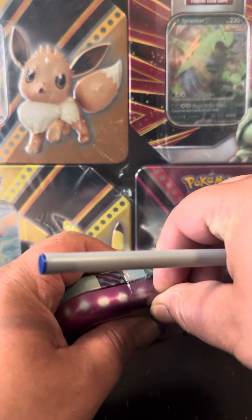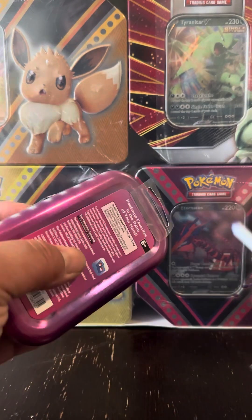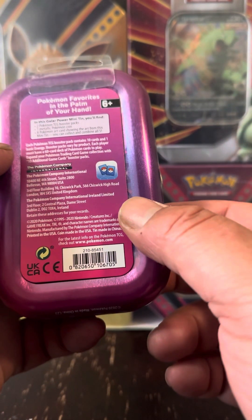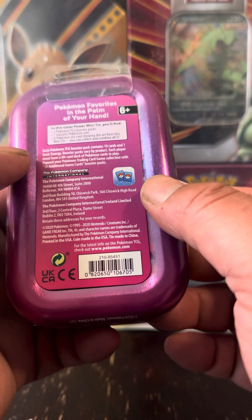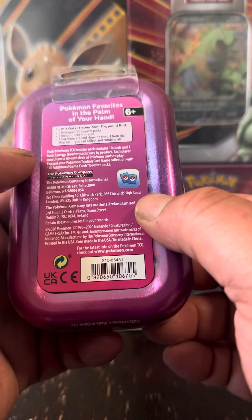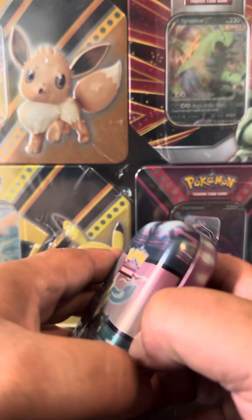I did a little research and it may go as far back as base set Sun and Moon. So let's read a little bit of it. It says each Pokemon TCG booster pack contains 10 cards and one basic energy. In this Galar Mini Tin, you'll find two booster packs, a metallic coin, and a card art of whoever's on the front of the tin. I think I paid $10 for this.